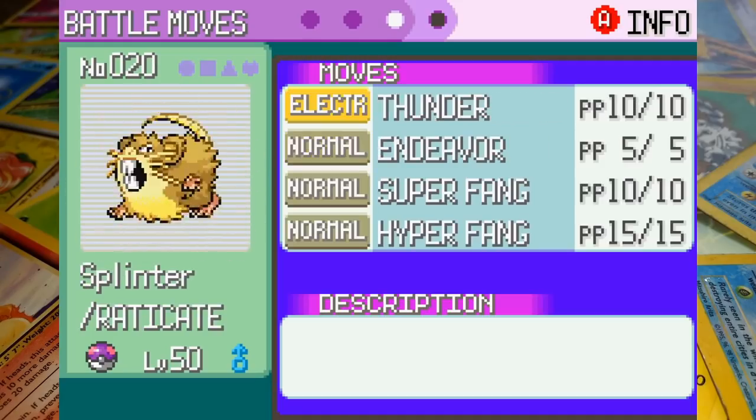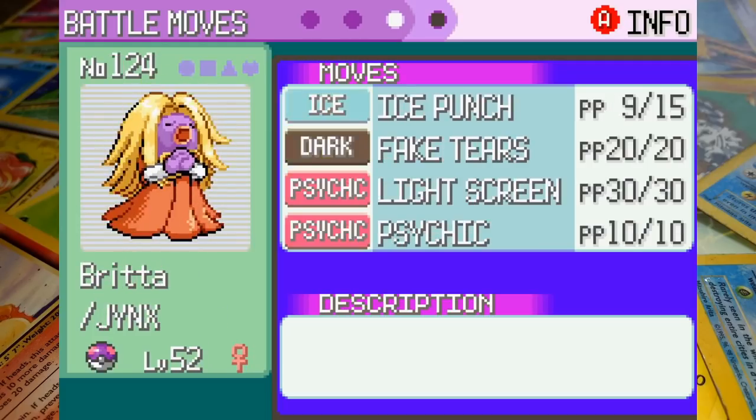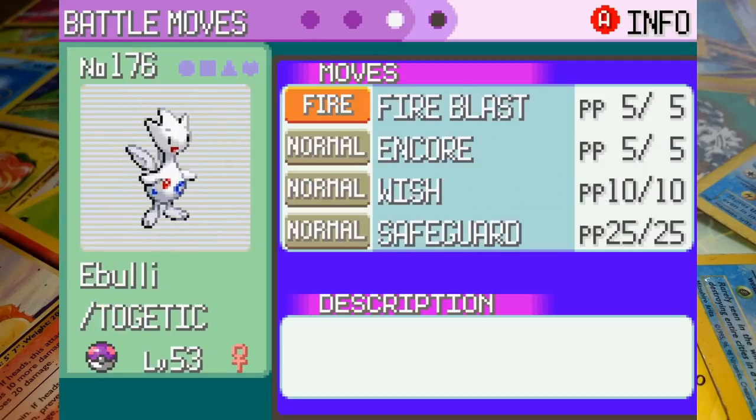Splinter the Raticate is also at level 50 equipped with Thunder, Endeavor, Super Fang, and Hyper Fang — Raticate is going to have to play a big part if we're to make it through. Britta the Jynx is at level 52 with Ice Punch, Fake Tears, Light Screen, and Psychic — the partial Ice typing gives her some value so hopefully Psychic can help us through. Finally, Abuli the Togetic is at level 53 with Fire Blast, Encore, Wish, and Safeguard. Probably could have used a PP Up on Fire Blast as it's her only attack, but I'm confident she can sweep with just five.